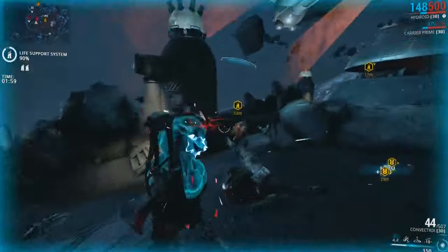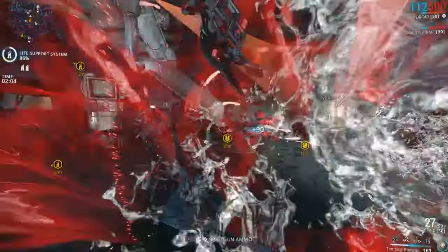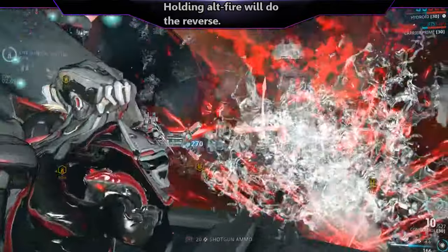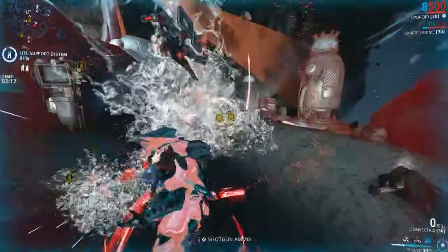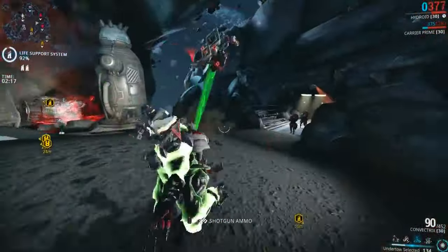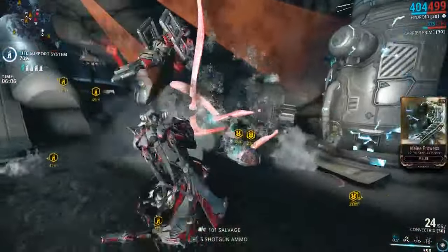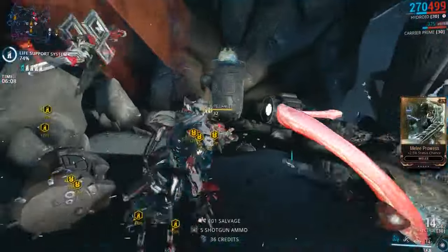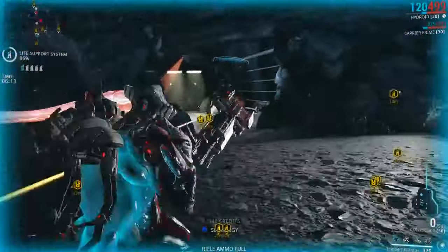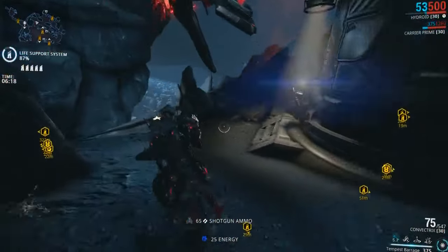In terms of functionality, holding down the fire button will start the beams out from afar and then bring them in as the fire button is held. Letting go will bring the beams back out, and this feature allows the user to hold and let go of the fire button to sweep crowds of enemies to spread procs and damage across them, like a shotgun would. This feature is most similar to the Phage, but the Phage is equipped with more beams, so it's more consistent against small crowds. The Convectrix also has a decent crit chance of 10%, but due to it being a beam weapon, this is not consistent to rely on, though it does help as a passive way of getting high damage headshots occasionally.